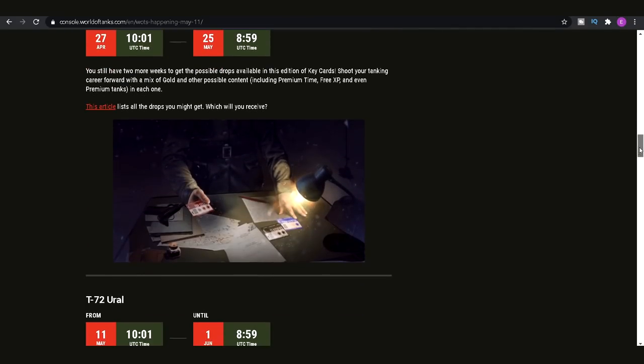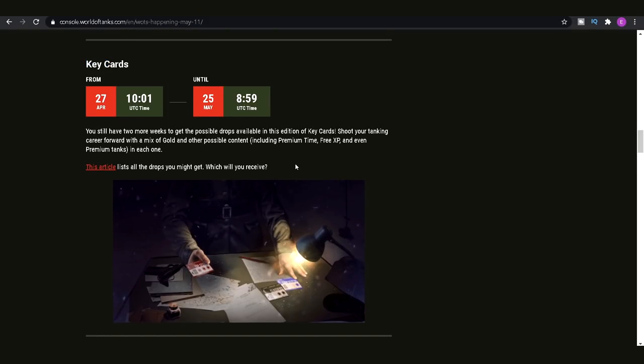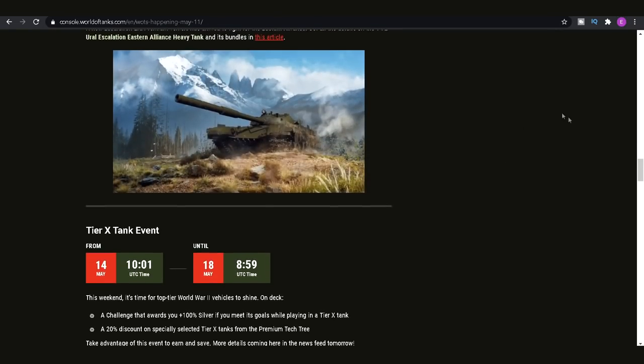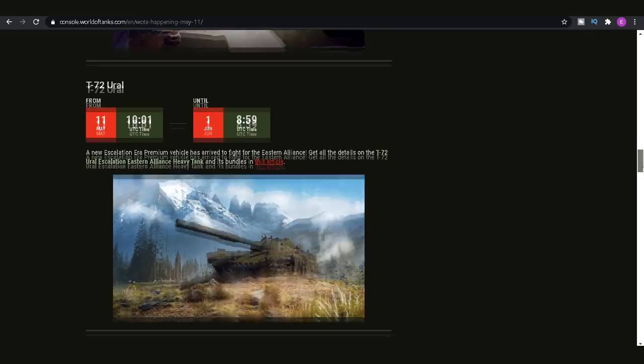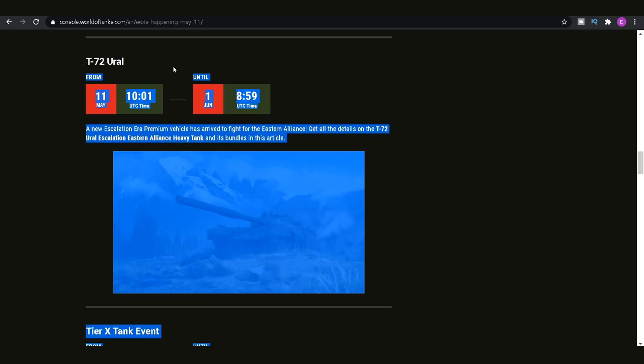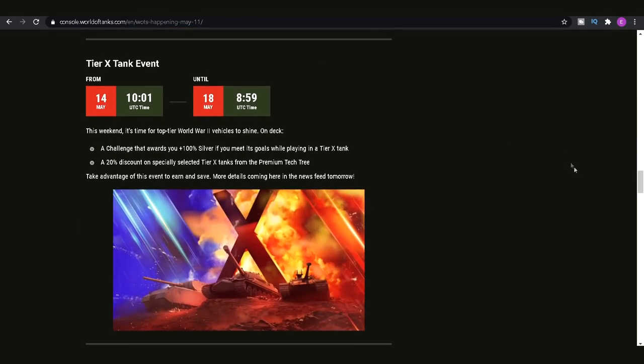Key cards are remaining the same so the drop rates are the same, and all the premium tanks in it are the same until the 25th of May, when they'll get re-rolled into different premium tanks. There's also a new premium tank that came into the game — I did a preview of it in yesterday's video which I'll link at the end of this one. So if you want to have a look specifically at the T-72 Ural for the Cold War game mode — it's a Cold War premium escalation era tank — you can check that out.